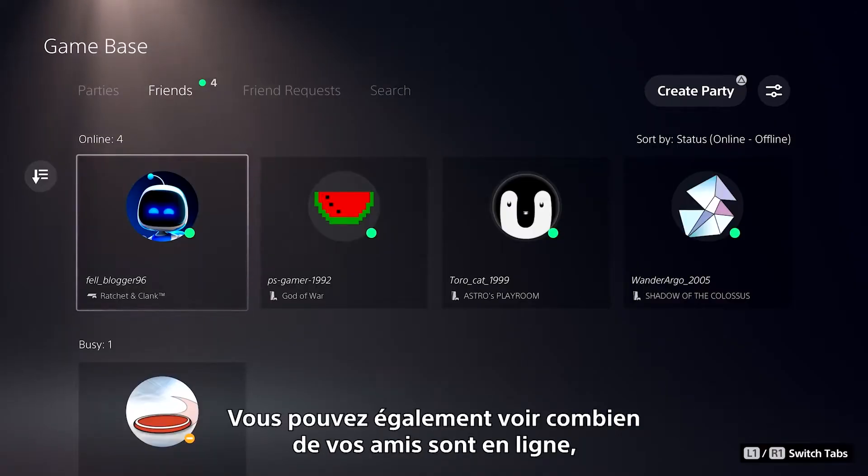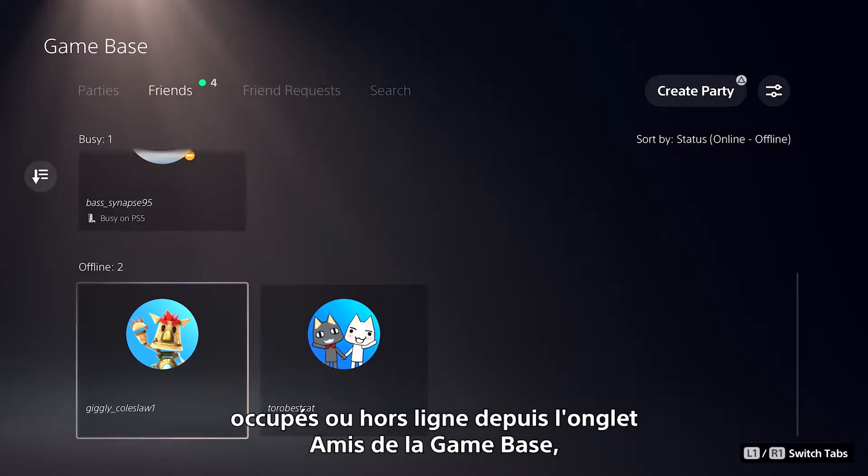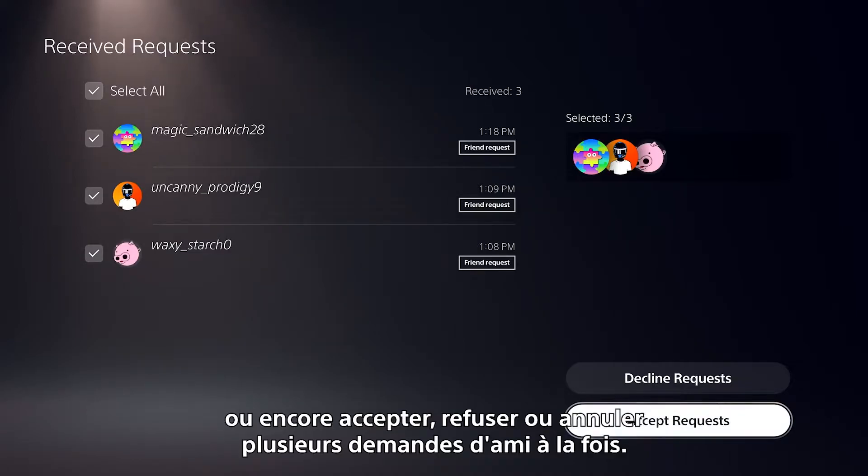You can also see how many of your friends are online, busy, or offline under the Friends tab in Gamebase, as well as accept, decline, or cancel multiple friend requests at once.